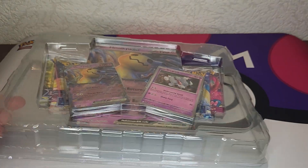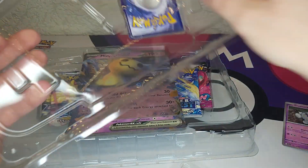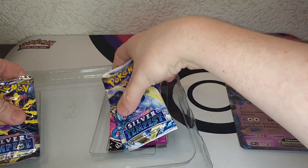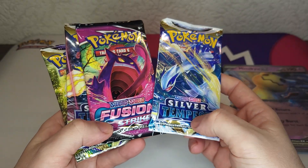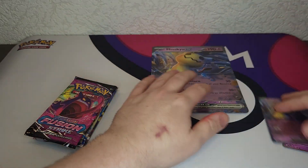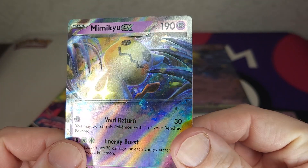Don't know exactly what kind of packs are in here. We got packs: Silver Tempest, Fusion Strike, Silver Tempest, and Brilliant Stars - so that's what's in there. And look at that, very shiny - the new way of the holo on the Mimikyu card.